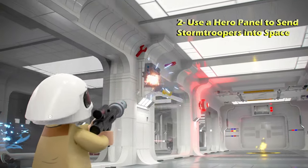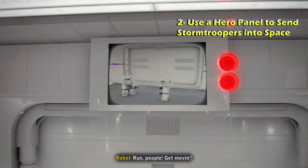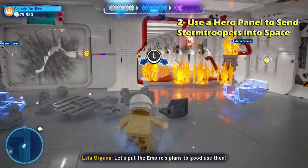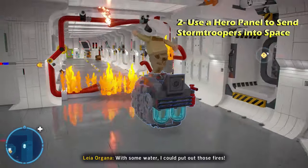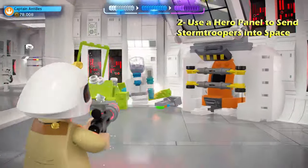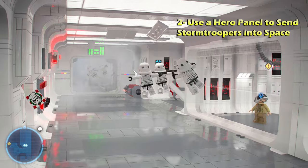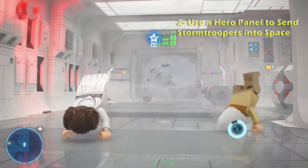From here, we're going to restart the level and go back to where we saw Darth Vader through the glass. Instead of going left, we're going to go down the right path — the one you took during story mode. There will be a multi-build situation with two options; choose the right option for the water cannon. Build it, put out the fire, then hack the hero panel. That causes a bunch of stormtroopers to get sucked out into outer space — that is challenge number two.